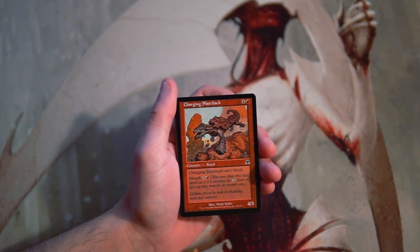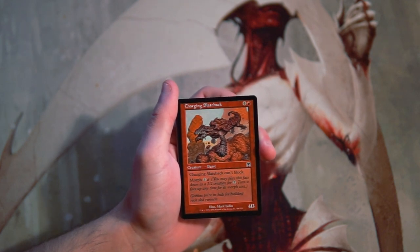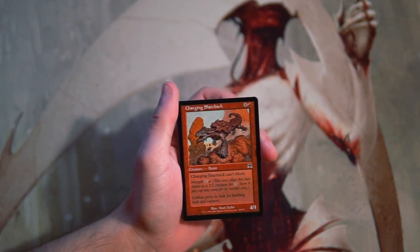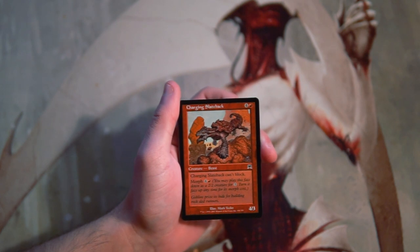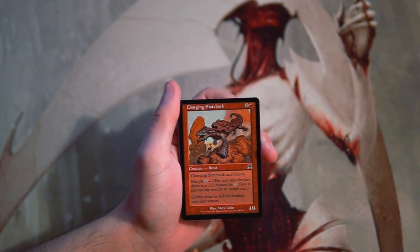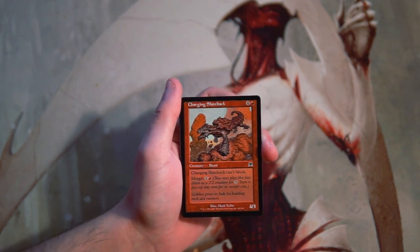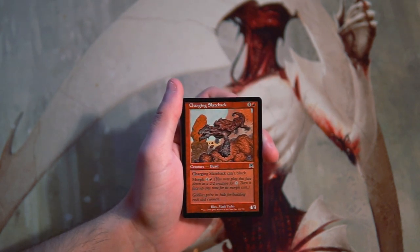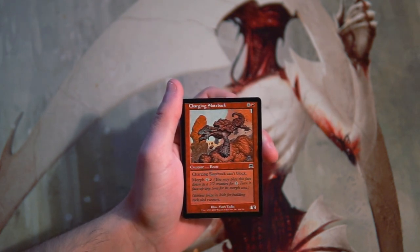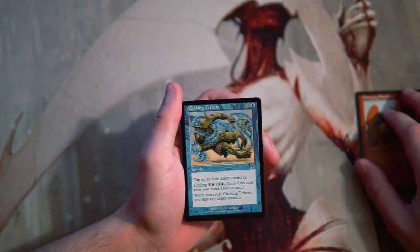Charging Slateback is a 4/3 for 4 and a red, and it cannot block. You can also morph it for 4 and a red, so you can play it face down as a 2/2 creature for 3 of any color and turn it face up for that 5 mana morph cost. This is a pretty aggressive card — it's high on the CMC scale for a 4/3 especially one that can't block. I do like that you can play it early as a 3-cost 2/2 if need be. In a red deck it can fill that mid-range role of a 3-drop or a 5-drop, so it's really not a bad card, but I'm not super excited about it.